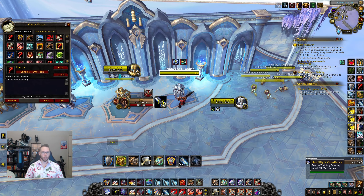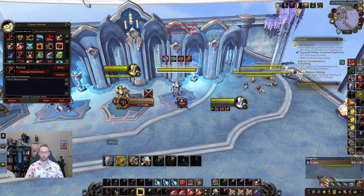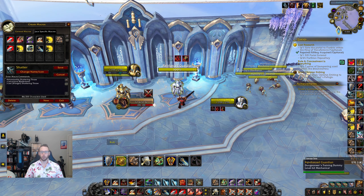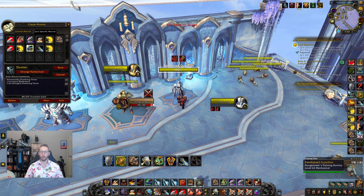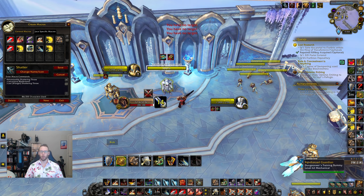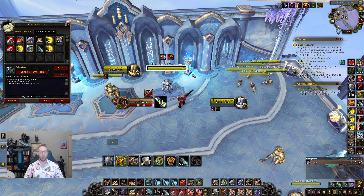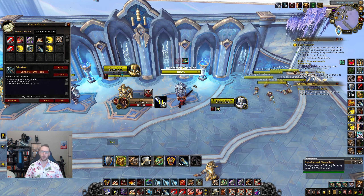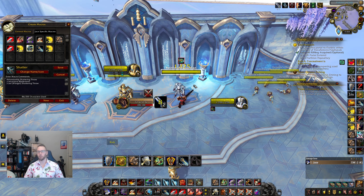Next is a shattering throw macro, mostly for cancelling Bladestorm. If you're Bladestorming and someone bubbles or ice blocks, press the macro — it cancels Bladestorm and immediately casts Shattering Throw. You want to get that bubble off as fast as possible and start pumping again. Without this macro you'd need two buttons to cancel Bladestorm first; this makes it one.